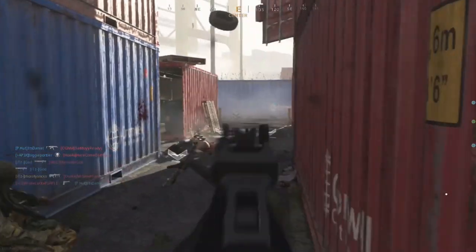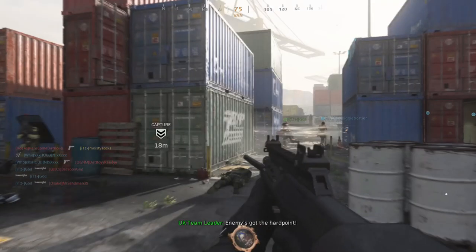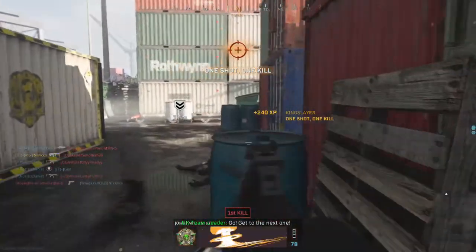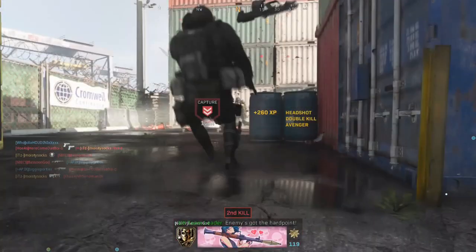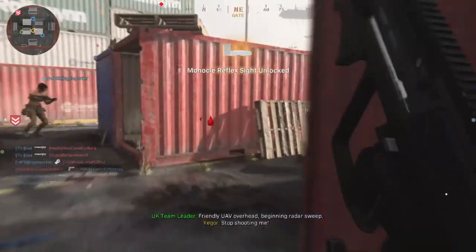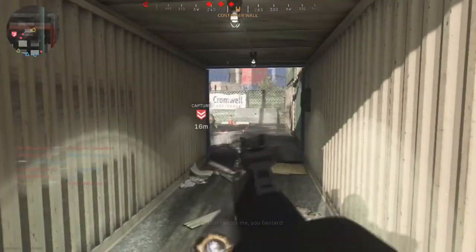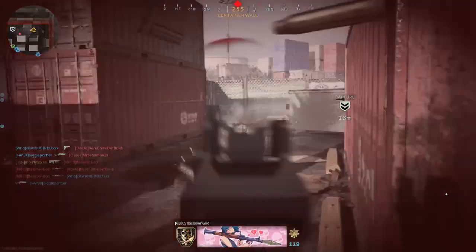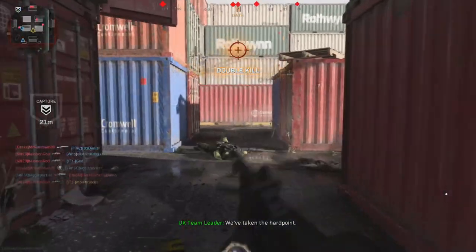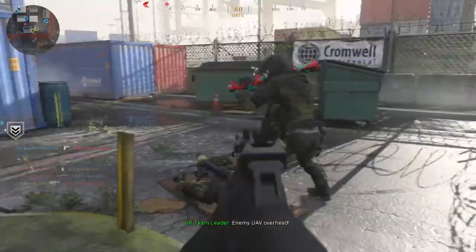Another tip is to use claymores. If you're playing Shoot House and you set down a claymore on your left or right side while getting long shots and mounted kills in the middle, and someone tries to flank around you, the claymore will likely take care of them. That lets you pick up more kills before you die, so I think claymores are a good idea when grinding mounted kills and long shots.